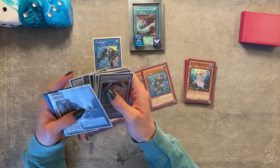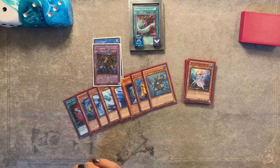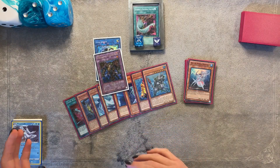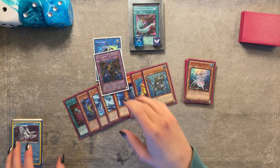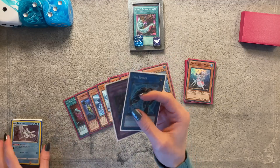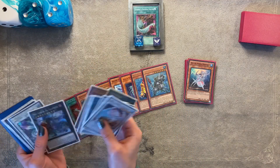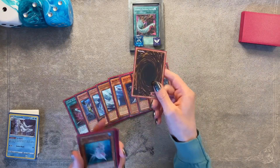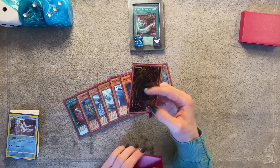Thousand Eyes Restrict is the Trishula fusion, which is a level nine fusion monster that summons itself by banishing three monsters with different names from your field. Those would be the only proxies in the Extra Deck, while the proxy in the main deck will just be Mecha Phantom Beast O-Lion, which is a very standard Halka Fibrix target.